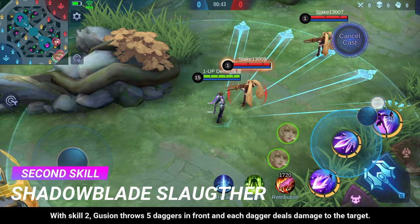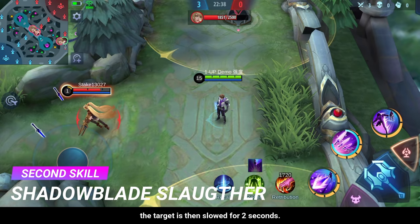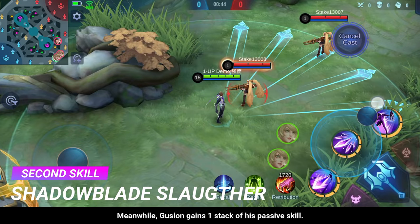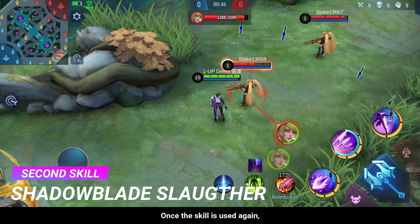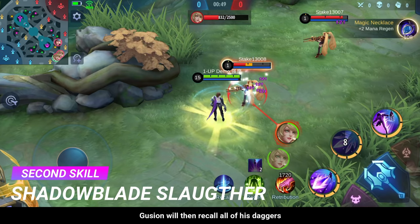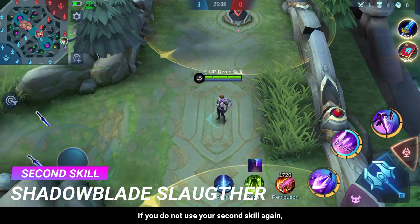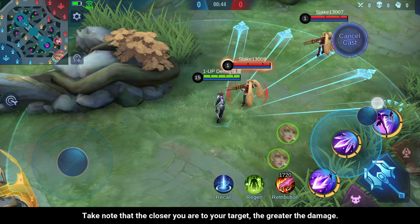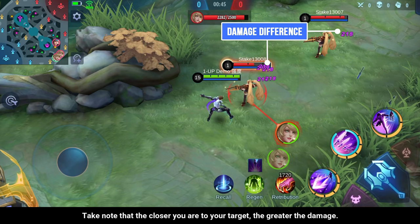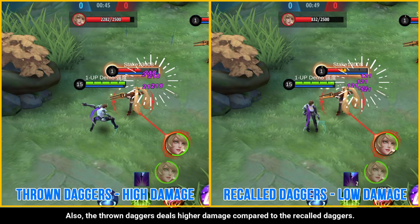With skill 2, Gusion throws 5 daggers in front and each dagger deals damage to the target. The target is then slowed for 2 seconds, and Gusion gains 1 stack of his passive skill. Once the skill is used again, Gusion recalls all of his daggers and deals another magic damage to enemies along the way, gaining another stack. If you do not use the second skill again, the daggers will automatically recall after a short period. Note that the closer you are to your target, the greater the damage, and the thrown daggers deal higher damage compared to the recalled daggers.